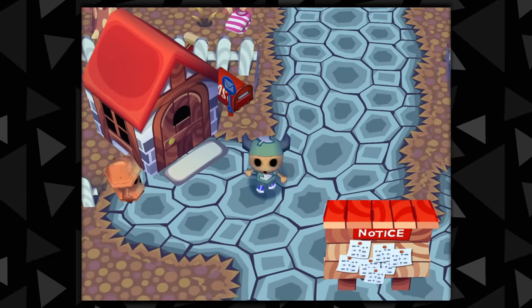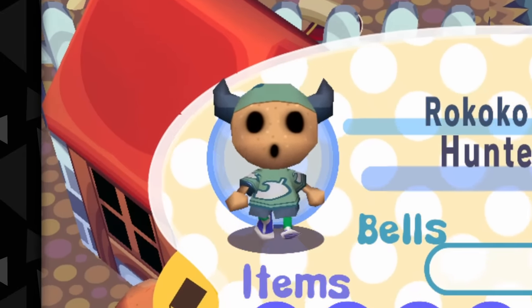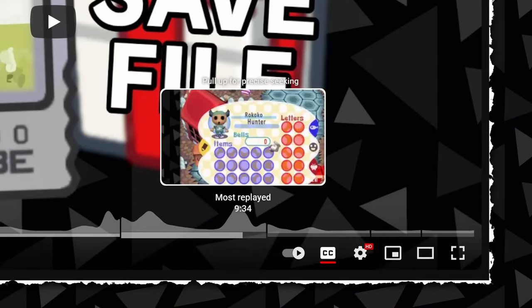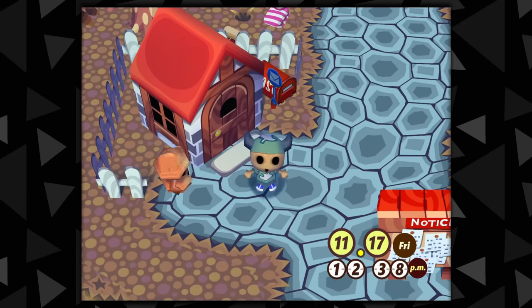In a previous video, I briefly showed off the gyroid face texture that your player gets when you reset while traveling on the train to another town. This is actually one of the most replayed parts of that video, and I got a lot of comments questioning why it occurs. Contrary to what some may tell you, this is neither a glitch nor a programming bug.